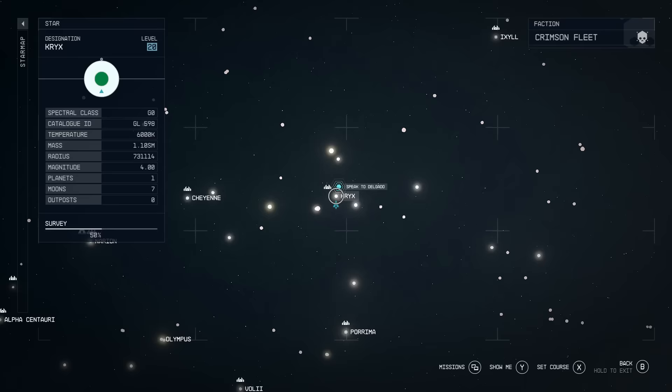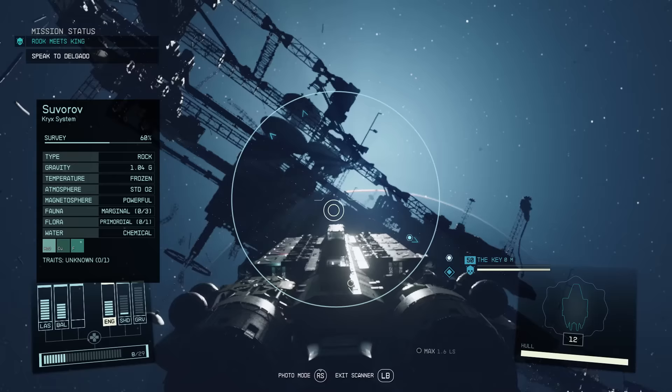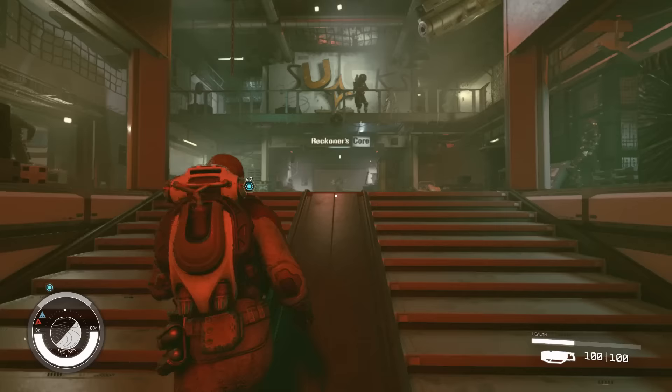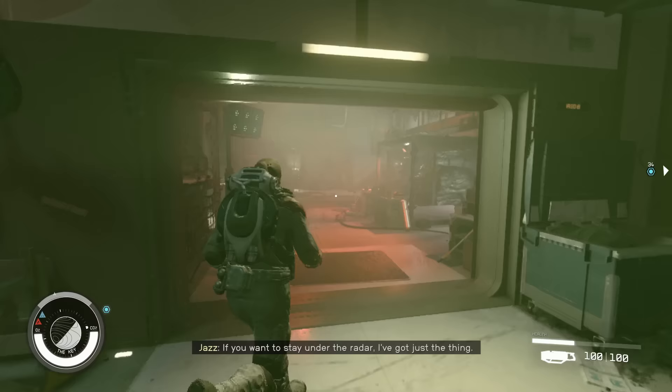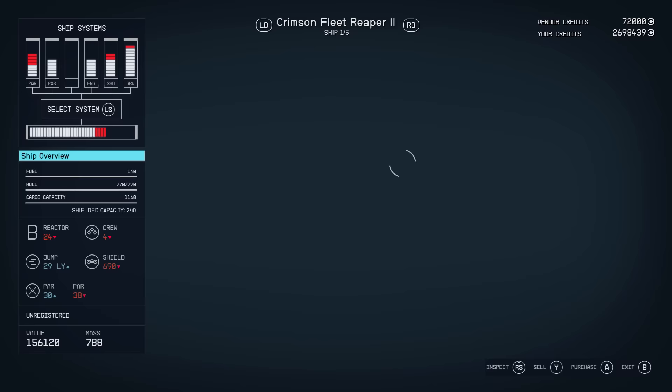The next Class C ship I recommend checking out in Starfield is the Crimson Fleet. You can find this on the Key Star Station, which is in the Crix system. You do have to have started the Crimson Fleet questline in order to access the Key, which you can do by committing any crime in New Atlantis. You'll be locked in jail and have the option of going undercover in the Crimson Fleet faction.